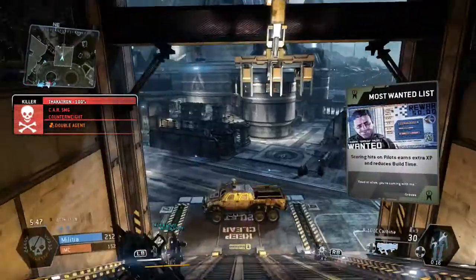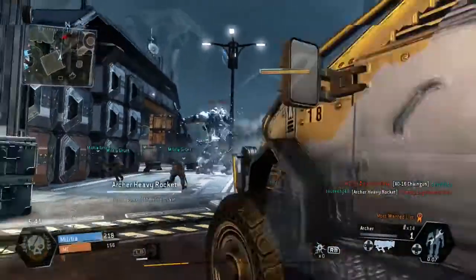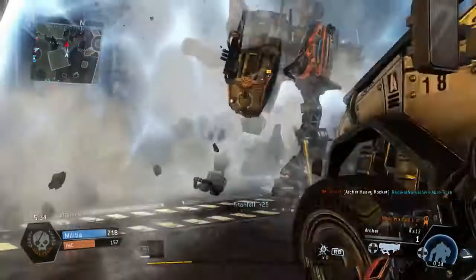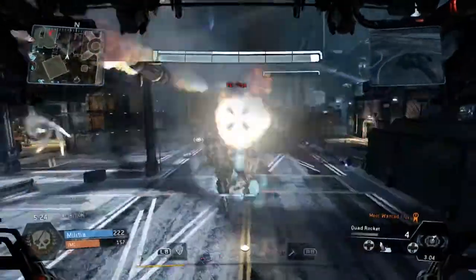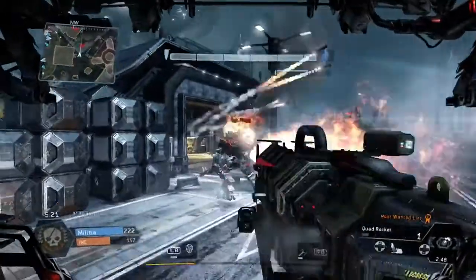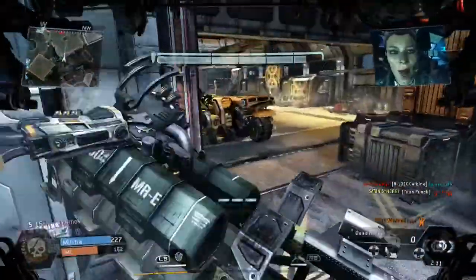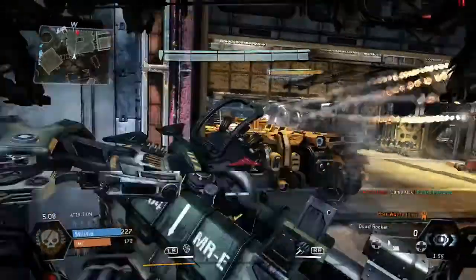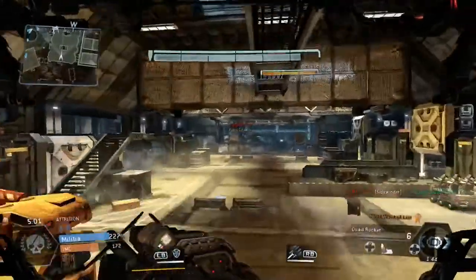Burn cards - most wanted, scoring hits on enemy pilots turns to extra speed and reduced build time. A good little burn card to have. I'm taking off some damage on this guy and just called in the titan anyway to finish the job. Catch my rockets, I'll catch yours - and we pick up the kill on the titan. But there wasn't a human in there that time - auto titan again. You still get attrition points for these guys so you don't want to completely ignore them, because they are going to do damage to you if you've got your back to them.